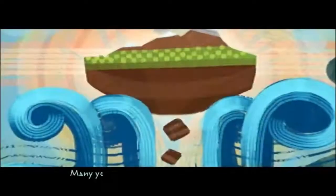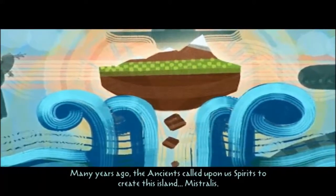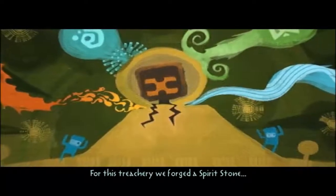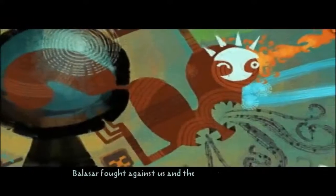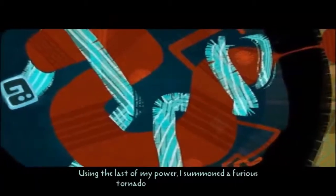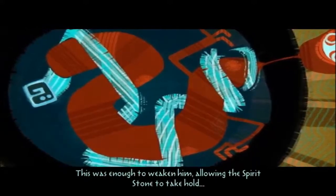With beautiful music and beautiful scenery. We do get exposition. 'Many years ago, the ancients called upon us spirits to create this island, Mistralis.' Dropping several chunks of chocolate into the ocean as we did. 'A spirit named Balasar abused this power and sought to rule over Mistralis itself as a god.' Or Cthulhu, or something. 'For this treachery, we forged a spirit stone' - sounds like a MacGuffin - 'whose sole purpose was to seal Balasar within it forever. Balasar fought against us. Using the last of my power, I summoned a furious tornado to enshroud Balasar. This was enough to weaken him, allowing the spirit stone to take hold.'